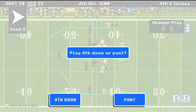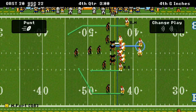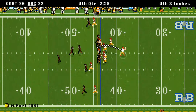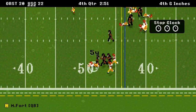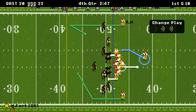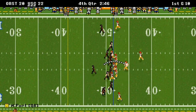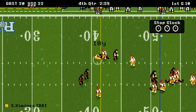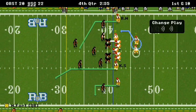USC has it on 4th down — 4th and inches. Fort keeps it himself, dives forward for 5 yards. Now 1st and 10. They bring the house this time — a pass goes to Jimenez and he moves the chains again. What a big-time play!